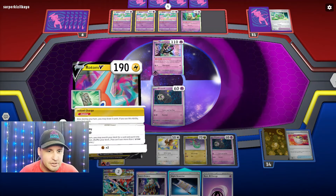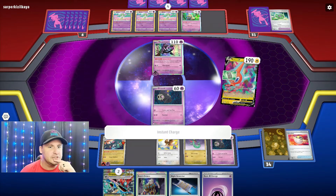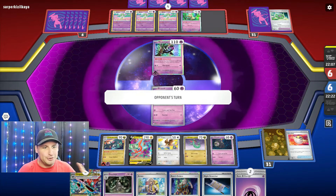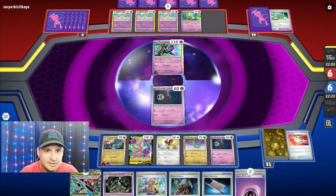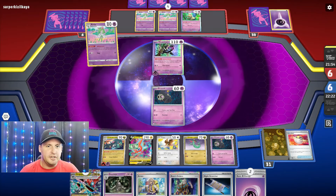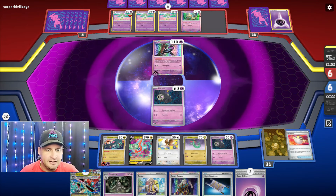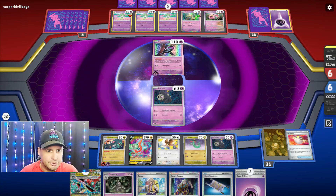I'm gonna save the Night Stretcher because they're not gonna Iono. Instant Charge - we got a Dustclops! So we are doing some damage next, somewhere. We're gonna take a double KO here. We know they're gonna take a knockout, that's fine - I just hope it's not on this Dragapult or Dracloak.